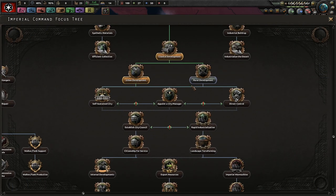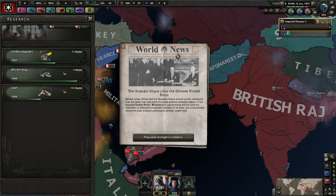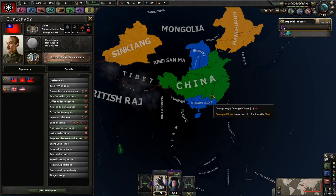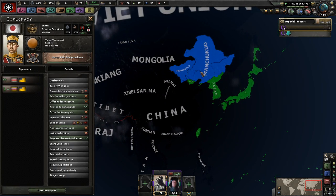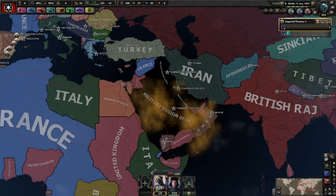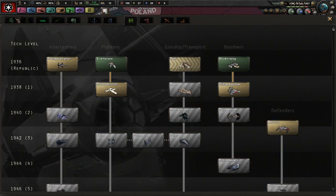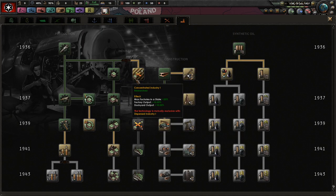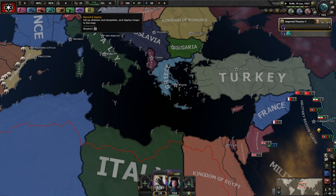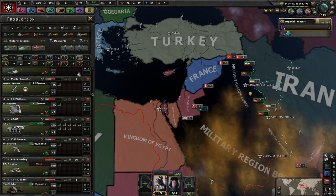We go for rural development, and we probably want to do direct control because I want to make sure that this area remains in control. The Chinese United Front is getting a little bit stronger — they're worried about what the Japanese are going to do, and that's understandable because they're about to do the Marco Polo Bridge incident, so war in that region is about to break out. It's 1937, so we'll also start building up some bombers. We just need a lot of factories for everything.